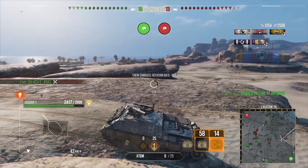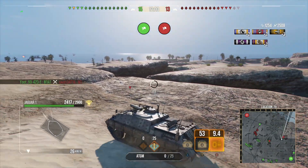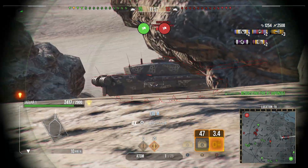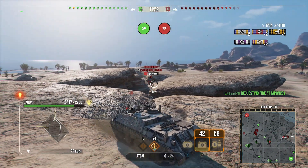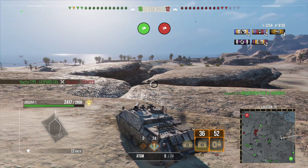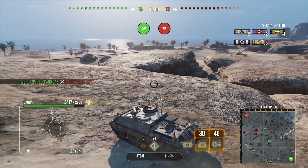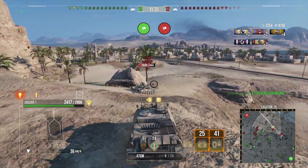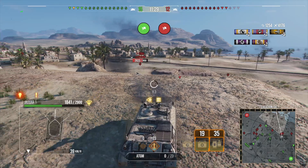Unfortunately we don't pen the M1 even though we were aiming for the lower plate — it went slightly left and hit the track, so no pen even with the ridiculous penetration. You can often bounce rounds or do no damage if you hit the tracks, which definitely feels bad. We somehow managed to pen the Challenger, going for the upper side armor. We pen it, but apparently we can't pen the front of an M1. Either way, we've done 4000 damage.